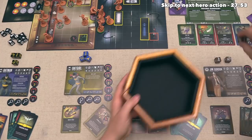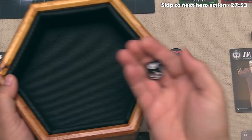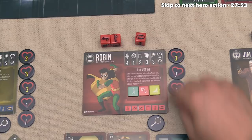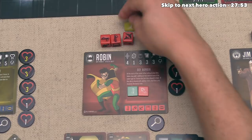Robin can activate their bat symbol, giving them a single focus, and then they can heal up to one battle die worth of hits. They got one hit, so that's going to heal them up once, bringing them back to five. After that, Robin has to set this die to any of the other faces, and they're going to go with the double ranged attack. Next up, the boy wonder effect activates, and he has decided to add a ranged attack to this die right here.